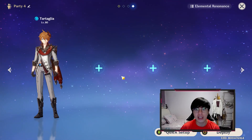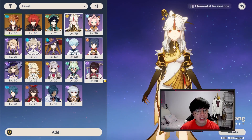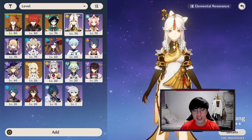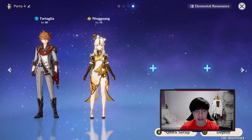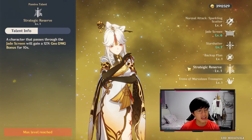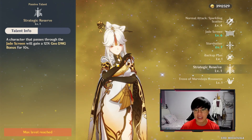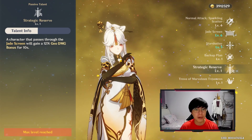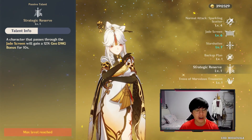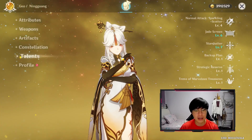The first character we need is a geo character with a geo construct, and my character of choice here is Ningguang. The reason I chose Ningguang over Noelle is because Noelle doesn't have a geo construct, and the edge Ningguang has over the main character is her skill — a character that passes through the Jade Screen gains a 12% geo damage bonus for 10 seconds. So if Zhongli passes through this screen, his geo damage — both his E and Q — will get a nice boost.